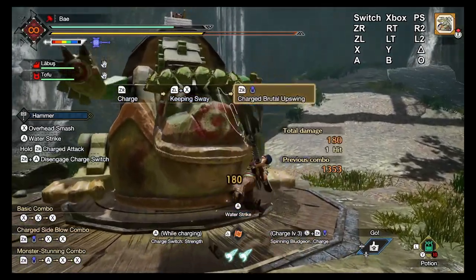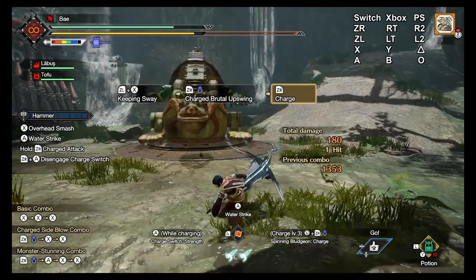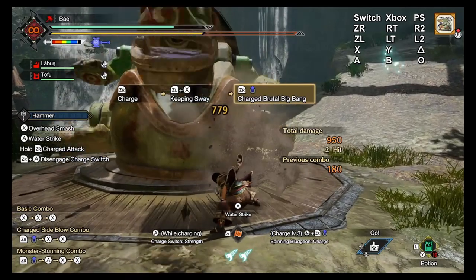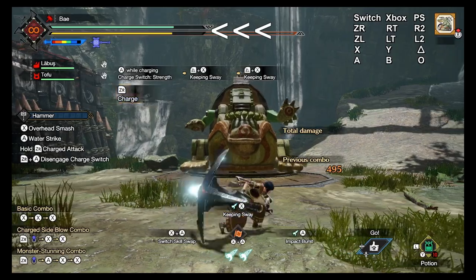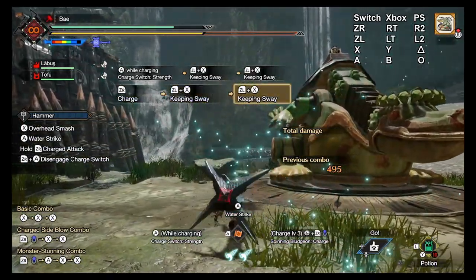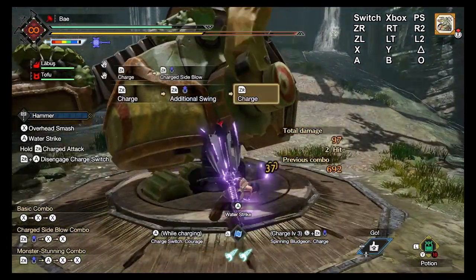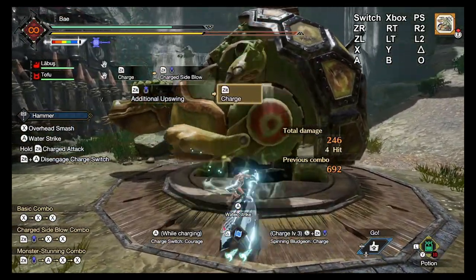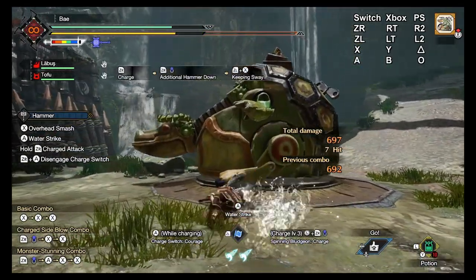Now this next one is my absolute favorite. Keeping Sway is an incredibly awesome new addition to the hammer — it's very simple to use and has great perks. You perform it by pressing ZL+X and it uses one wirebug. It's a very quick evasive maneuver that allows us to maintain our charge level. Our stamina also recovers during its animation and it has invincibility frames from beginning to end. It has a fast wirebug recovery as well, so as long as you manage your wirebug usage well, you always have keeping sway as an option. This move is seriously the best thing ever — offense and defense in one slick package.